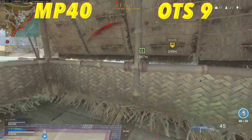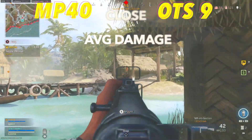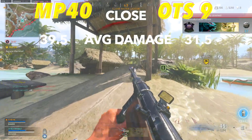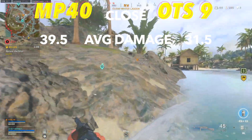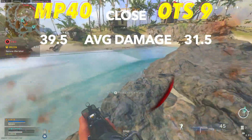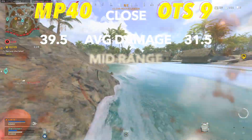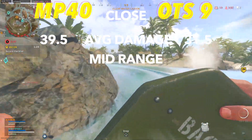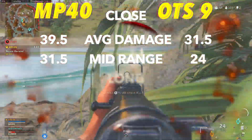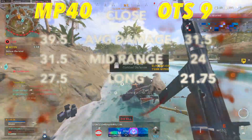The MP40 will be better when it comes to average damage at close range with 39.5 compared to 31.5. The MP40 has to do more damage because of its slow fire rate on the base weapon. This is the first time for me comparing weapons on Warzone where they actually have two damage drop-offs, giving them three ranges. At mid range, the MP40 will still hold a sizable advantage of 31.5 to 24, and at long range, the story holds true with 27.5 to 21.75.